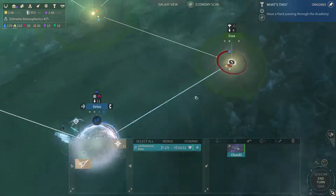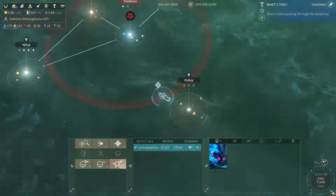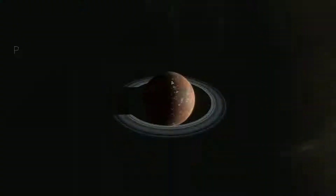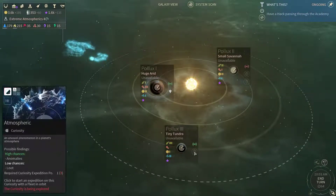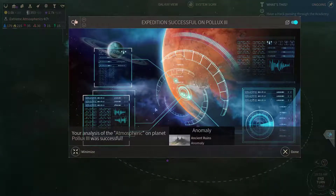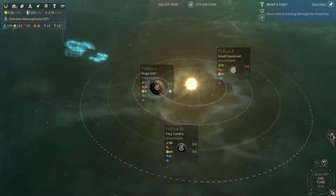Now let's move to Esta and let's check these curiosities out. Atmospheric. Ancient ruins, and it does load.